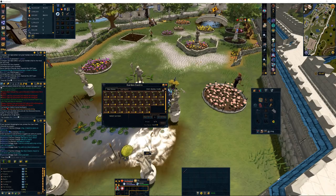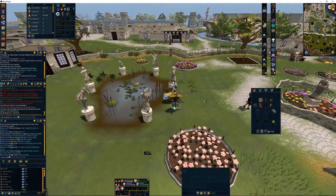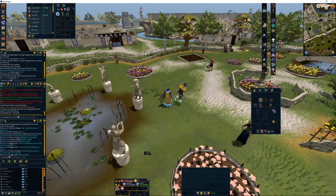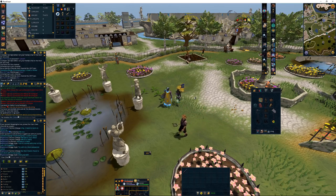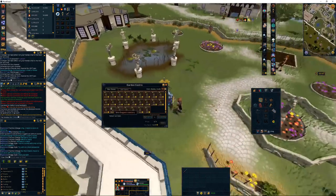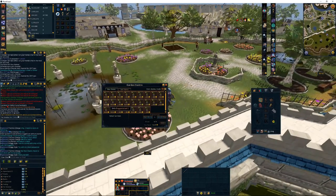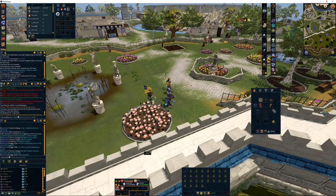Alright, we're on to the next method here and as you can see I am in the Falador Garden. This method sometimes works really well and other times not the greatest, so I really encourage you to check your prices before bothering with this. Over here you see the gardener — that's not the person you want. You're going to want the garden supplier. Right-click on the garden supplier and trade this person. You'll want to right-click on the bagged plant one, buy all of those, and then run them to the bank.